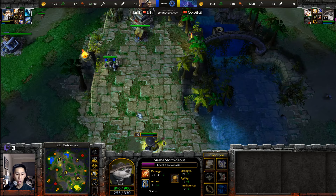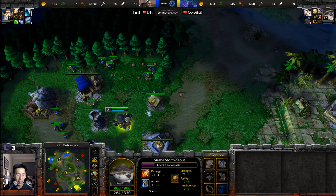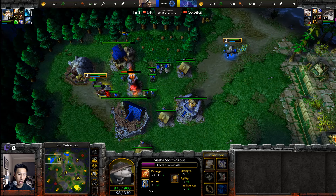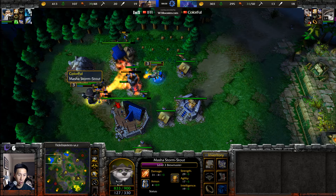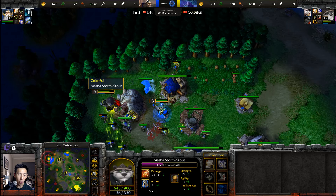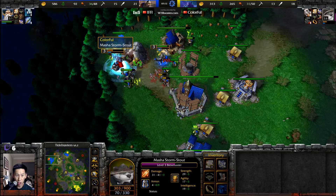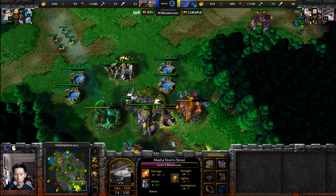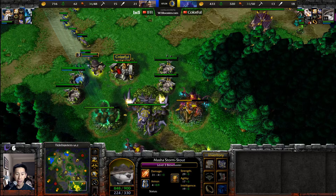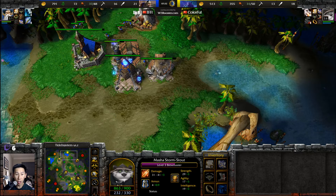The goblin shredder has 600 hit points. The panda comes across and with level two breath of fire lines up against militia units. Another breath of fire, waiting on the cooldown. That next breath of fire won't finish off multiple peasants, and a staff of teleportation goes outbound. Brewmaster uses level two breath of fire; the ring of superiority isn't dropped this time — perhaps an oversight. Brewmaster runs off to the north where a scout tower is upgrading to an arcane tower.